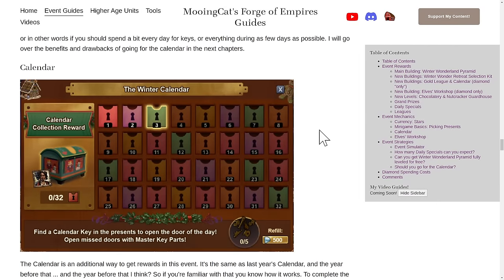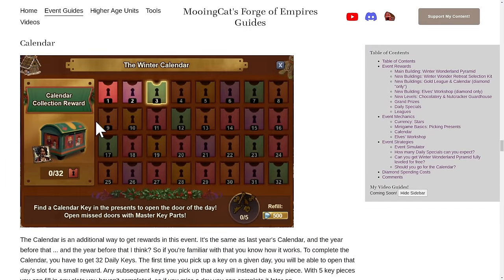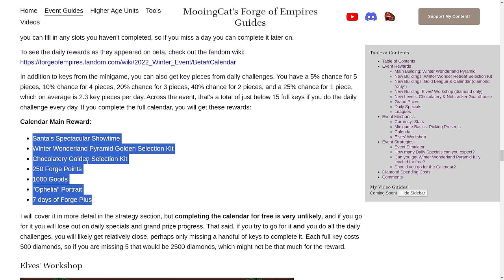Let's talk about the calendar. It's basically the same as last year. Each day, when you get the daily key, you can unlock that day's spot in the calendar to get various rewards. If you get all of them, you get the new building — the Spectacular Showtime — a golden selection kit for the main building, a golden selection kit for the chocolate tree, a lot of forge points and goods, a portrait, and interestingly, seven days of Forge Plus. I think this is quite a nice set of rewards and potentially worth going for.